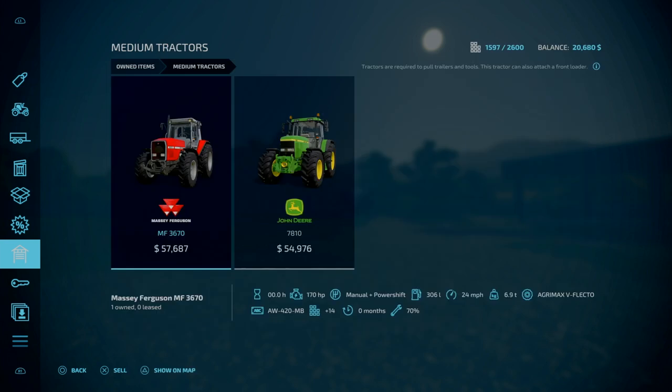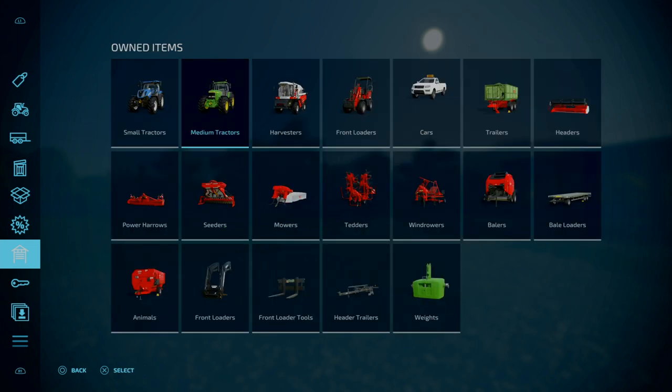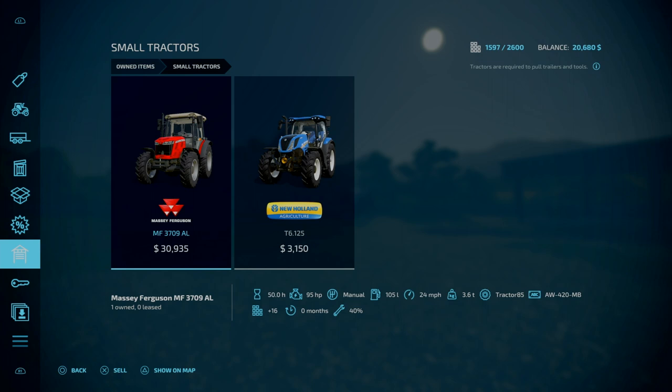Looking at slot count — on new farm mode, slot count is 1,597, which contains all your starting equipment. In start from scratch mode, slot count was, funny enough, exactly the same.